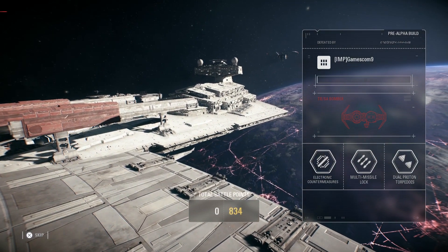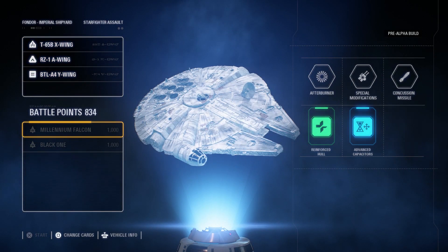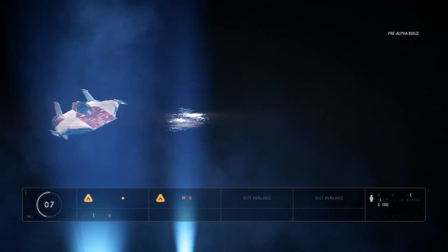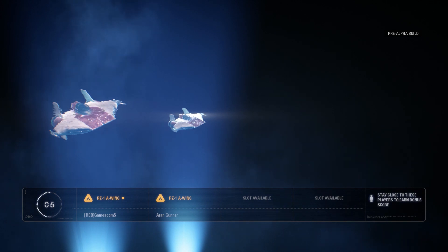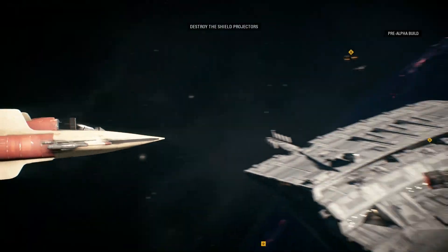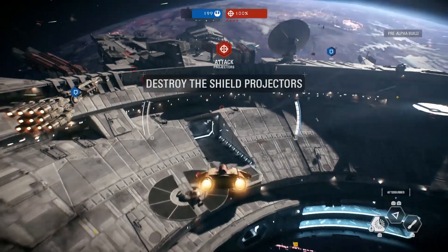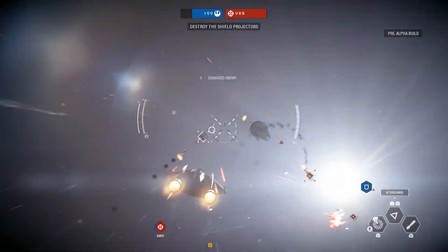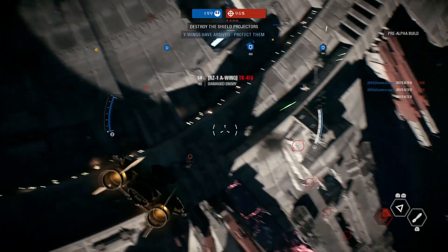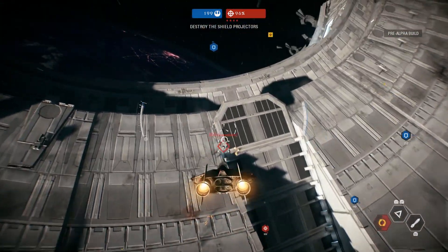Shall we try something else? Yeah, go for an A-Wing - they're very nippy. A little bit weaker, not quite as much punch as the X-Wing, but faster. Easier to outrun, better in dogfights. It's got an afterburner ability - we'll boost it. That's cool. Look at that, you got him as well. This isn't my first space rodeo - I've played very briefly once before.